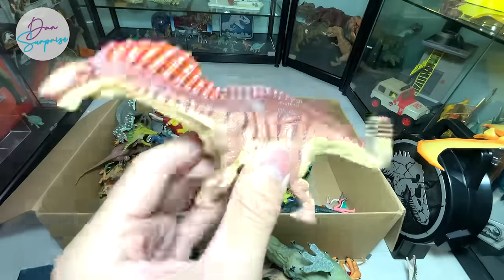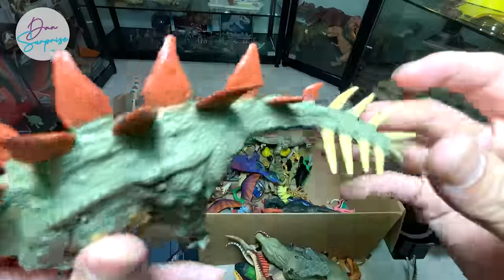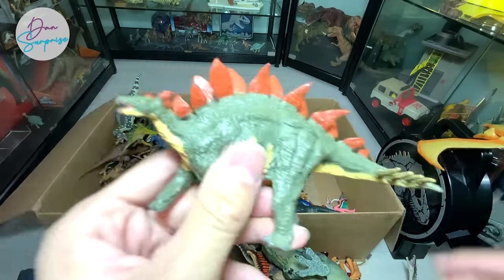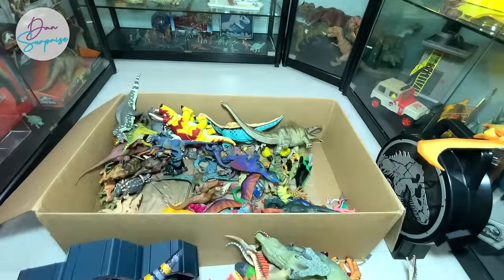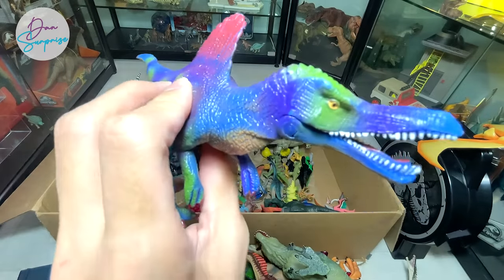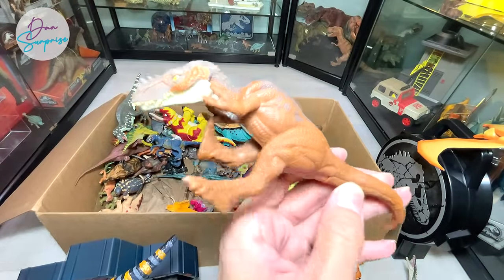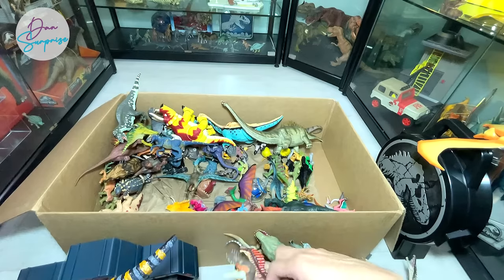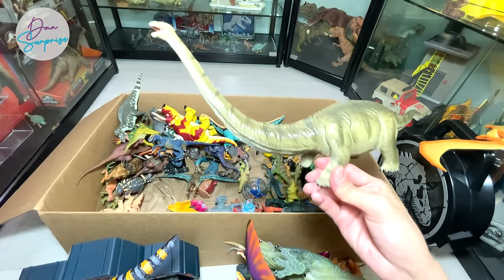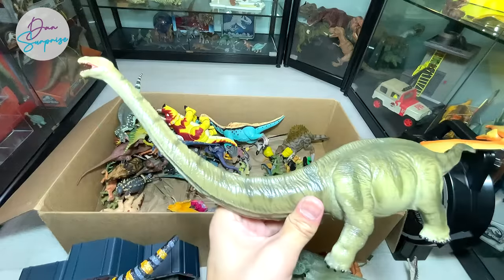This is an Amargasaurus from Tara by Battat. This one is supposed to be a Stegosaurus but they got it wrong - the Stegosaurus only has four spikes on the tail but they created eight spikes, which is a totally wrong interpretation. A National Geographic Spinosaurus which looks really weird but the colors are really colorful and beautiful. We have an Alioramus from Mattel and a National Geographic Pteranodon. This one looks like an Apatosaurus - let's check the name - Mamenchisaurus, another dinosaur discovered in China.